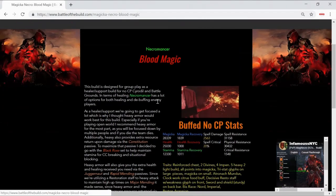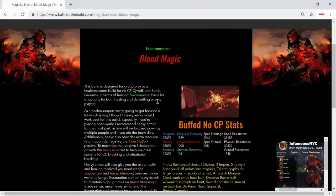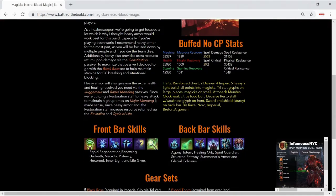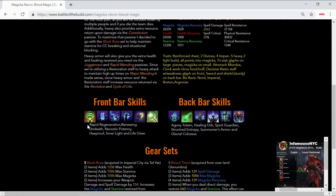The build I'm coming back with today is called Blood Magic. It is a necromancer build designed around healing. You can see the stats right here: 28k magicka, 25k health, 12k stamina — these are the regen stats — with spell damage and spell critical. You can see the resistances here. On the front bar we're utilizing Rapid Regeneration, Renewing Undeath, Necrotic Potency, Hexproof, Inner Light, and of course Life Giver for your ultimate.